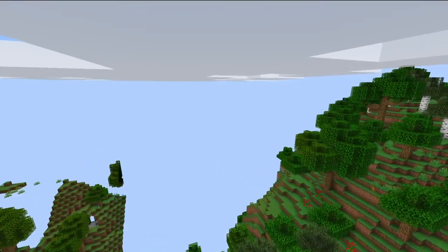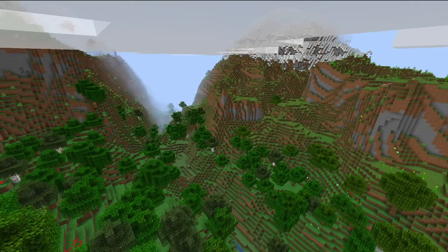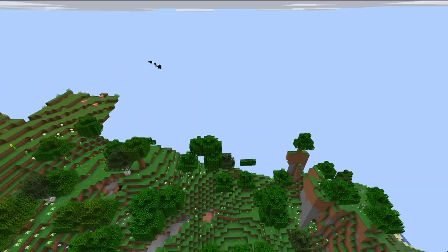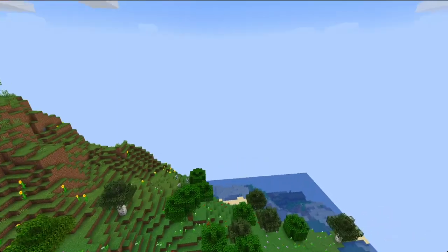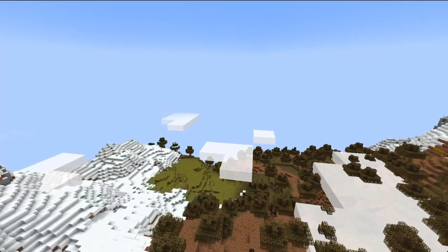They added the new world height limit, which is way up now, and they had to make some changes to the cliffs and things going into the new update. They also changed the overall terrain of the entire world in order to fit with those new cliffs and how they're going to design everything.